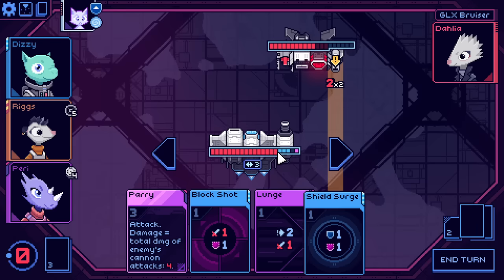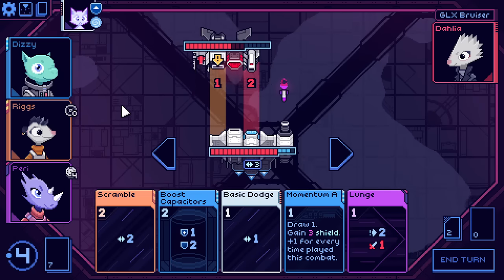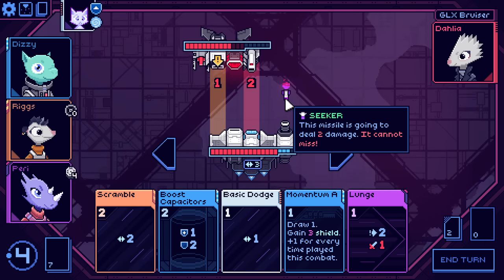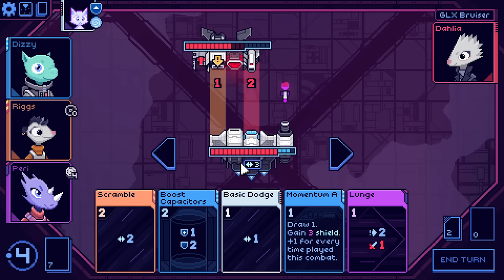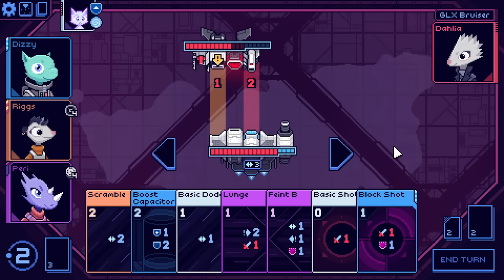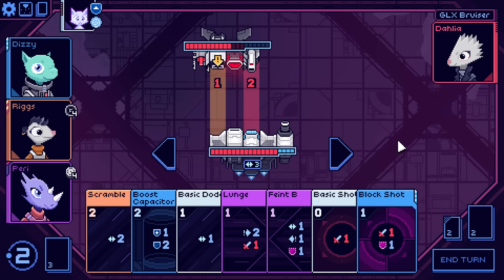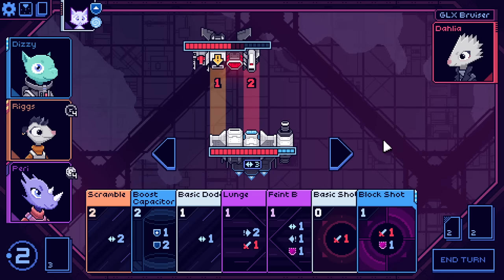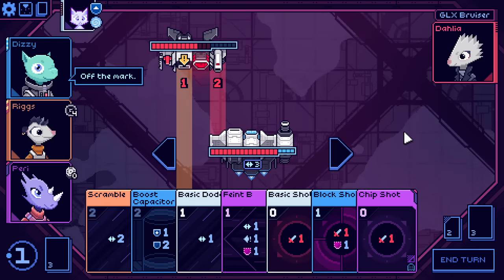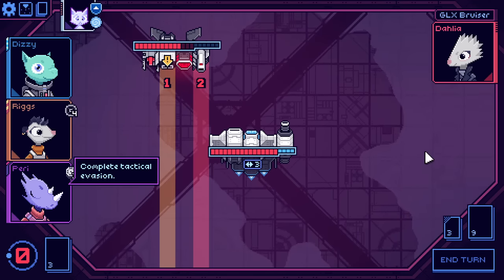I'll go with the momentum again — guarantees that no matter what I do next turn, I get the extra energy from Riggs' flywheel. This is a missile worth taking a bunch of notice of because it cannot miss. If I veered off to the left, it would just rectify itself and come over for me. So I should definitely take it out before I move. And that'll do it. Maybe I'll just run away from the enemy this time. Seems exceptionally reasonable. Complete tactical evasion.